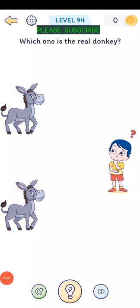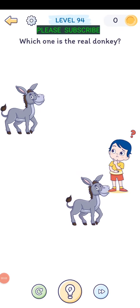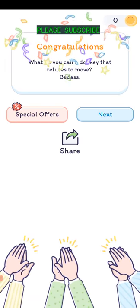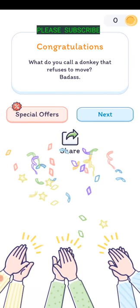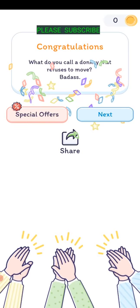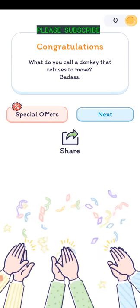Level ninety-four: which one is the real donkey? Just move the donkey over, move the guy behind it, and he kicks it. What do you call a donkey that refuses to move?